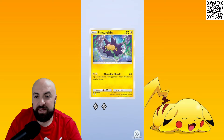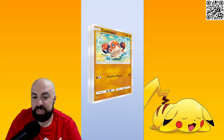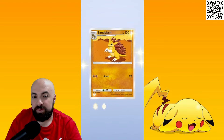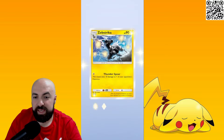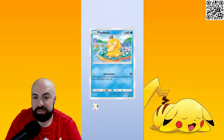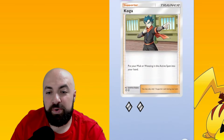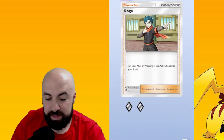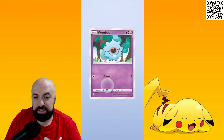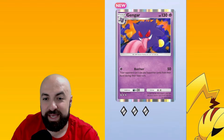Pincurchin — I don't know how to say that — but I think that one has been getting used in the Pikachu EX pack. Anything here? Nothing. Oh, I don't have this one! I need this — I need it because I plan to play Muk and Weezing, and I'll probably cover that in tomorrow's video.